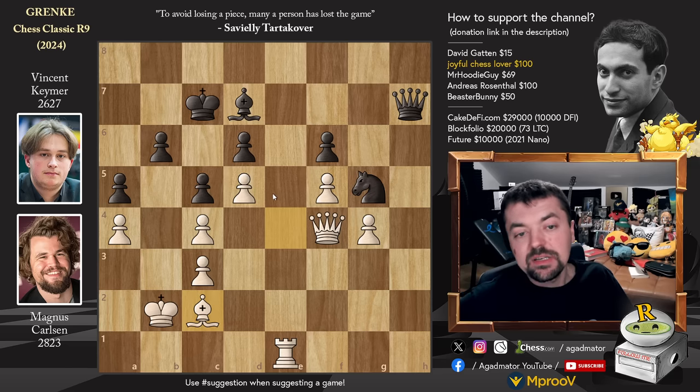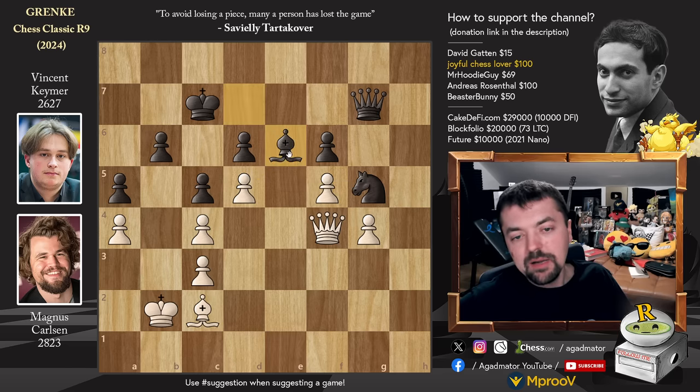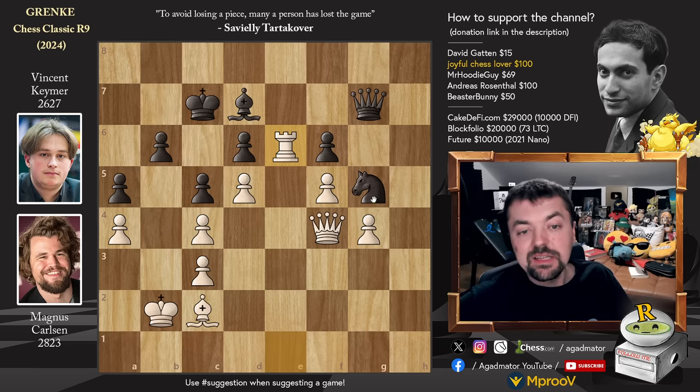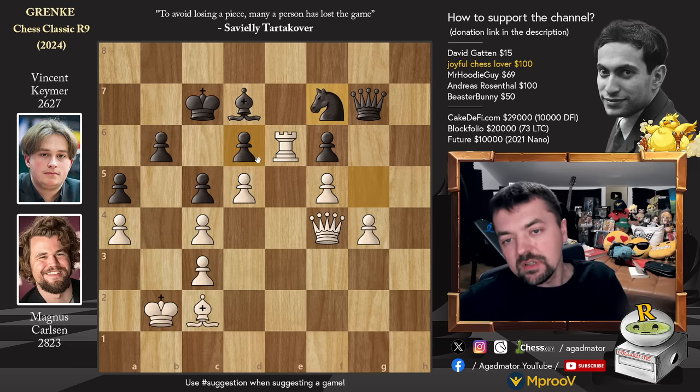We have queen to h8 and now finally bishop captures and e4. We have queen to h3 going after the c pawn, but king to b2 nicely defending - there's no way for the black queen to continue harassment as all squares are covered. Queen goes back to h7, and now bishop back to c2 - Magnus snatches a pawn and brings back the bishop. Now it's time to utilize that e-file. We have queen to g7, rook to e6 - going after the d6 pawn, welcoming any capture on e6 because then you get a beautiful passed pawn. Knight to f7 was played by Vincent to guard the d6 pawn.